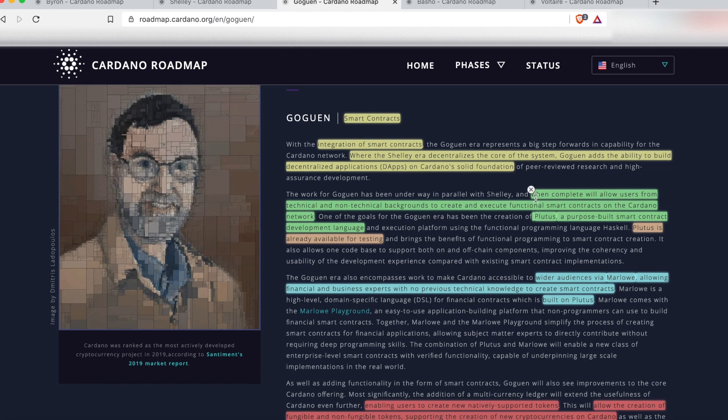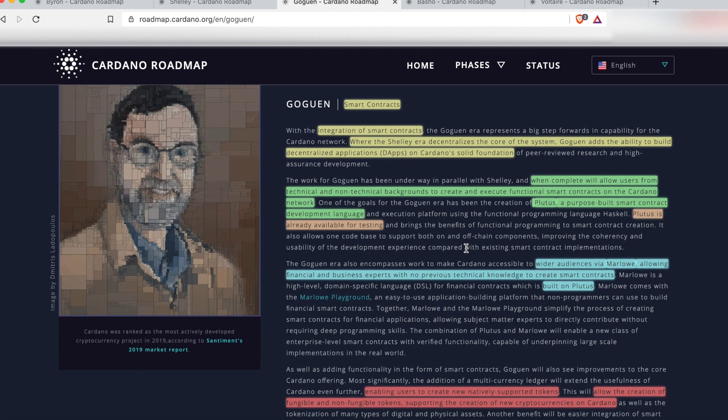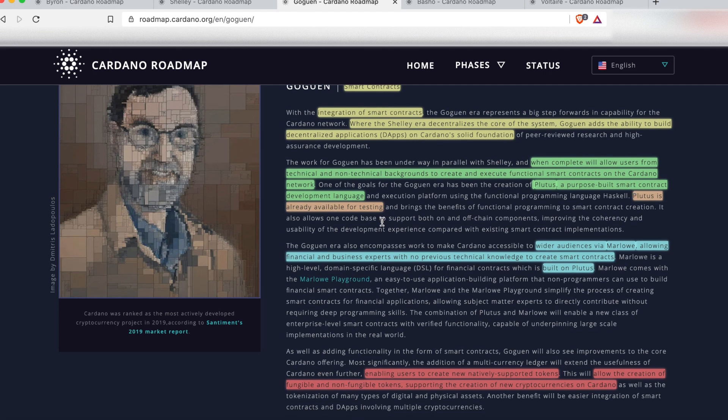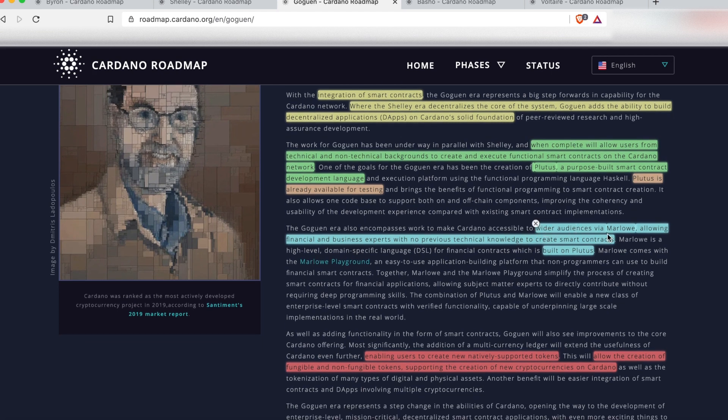When Goguen is done, it's going to allow users from both technical and non-technical backgrounds to create and execute financial smart contracts on the Cardano network. If you're a developer, you can use Plutus, which is a purpose-built smart contract development language — and Plutus is already available for testing. If you're not a developer, wider audiences can use Marlowe, which allows financial and business experts with no previous technical knowledge to create smart contracts. Marlowe is a domain-specific language built on top of Plutus, but you don't have to be a developer to use it.